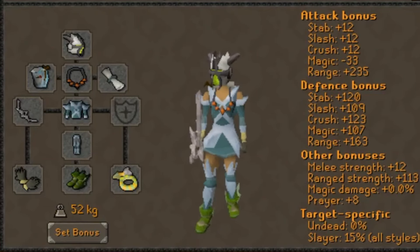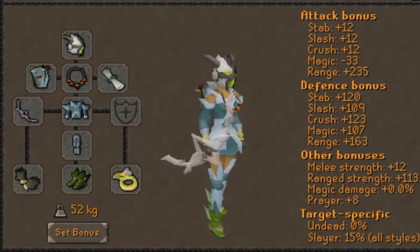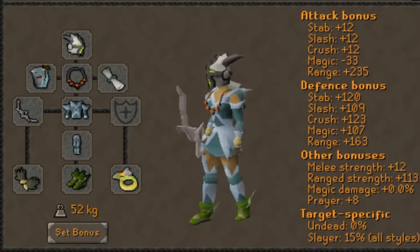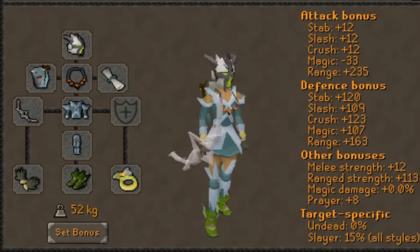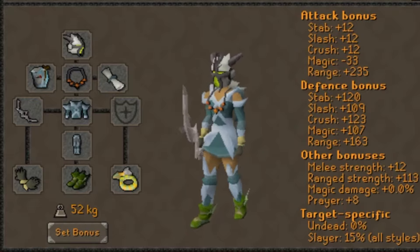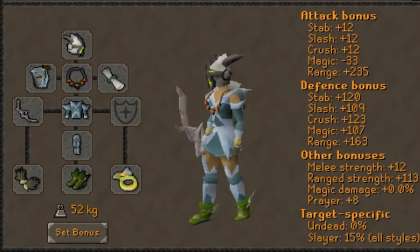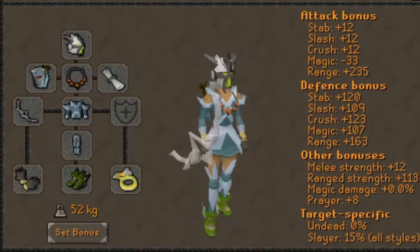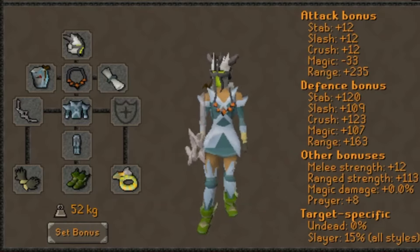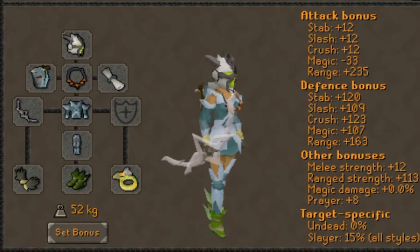My high level gear upgrades the Glory to an Anguish, replaces Black Dragonhide with Crystal Armor, upgrades the Snakeskin Boots to Pegasians, and replaces the Blowpipe with the Bow of Faerdhinen. If you aren't quite at this level yet, the order of importance for these upgrades definitely goes Anguish first, Assembler over Accumulator second, Crystal Armor and Crystal Bow third, Bofa fourth, and the Pegasian Boots last.